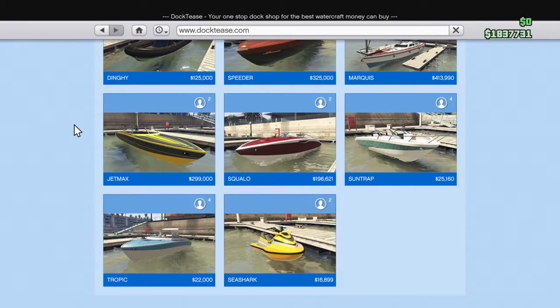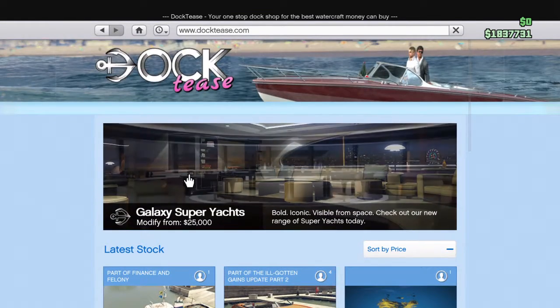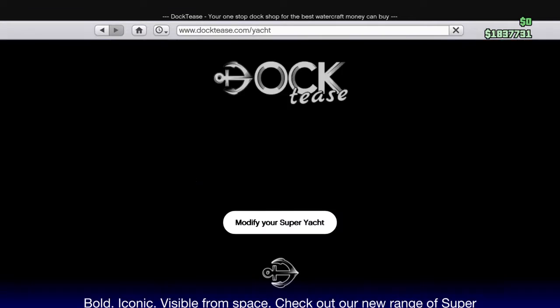If there's any vehicle that's free — like a Pegasus vehicle or something — I suggest you take it. So then you go to Galaxy Super Yachts.